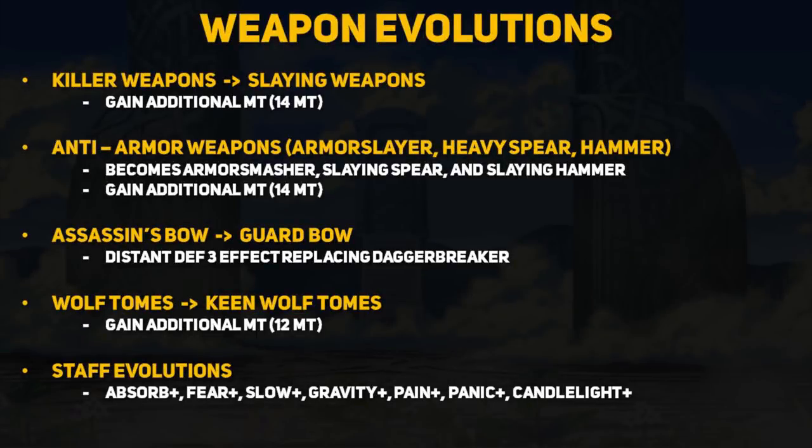Here are all the regular weapon evolutions. Killer weapons, anti-armor weapons, and wolf tomes all get increased might in their evolved versions. Evolved anti-armor weapons and keen wolf tomes do get something special which I will talk about later. The Assassin's Bow can be evolved into the Guard Bow, changing its effect from Dagger Breaker to Distant Defense 3 — a really cool weapon that may compete with brave bows. There are also a ton of staff evolutions that are pretty insane, but I will be covering all healer buffs in a separate video since that's a whole other can of worms.